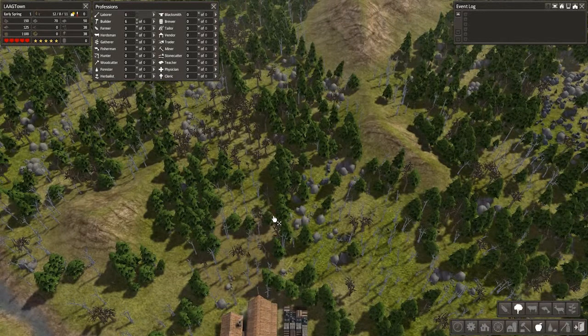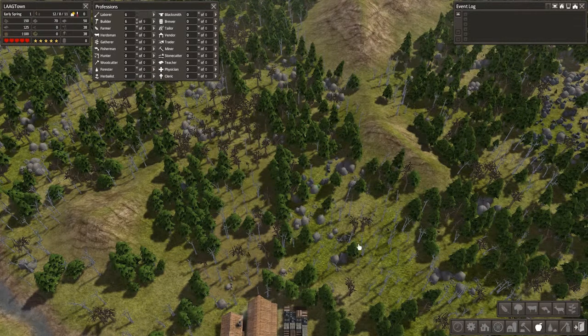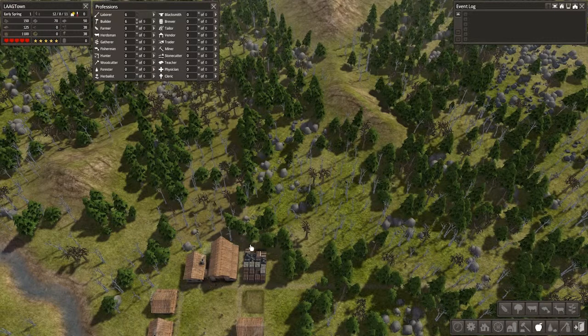We'll get an orchard — 15 across — and on the other side we'll have a pasture as big as we can make it. It's going to be a massive pasture — 20 by 20.